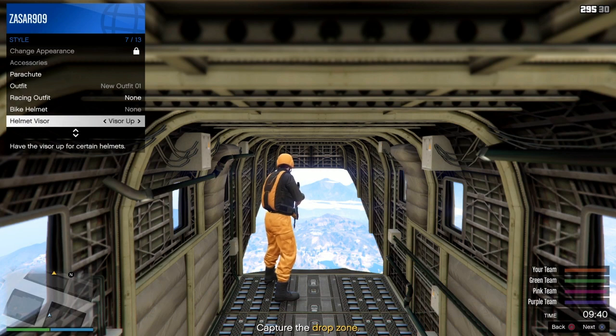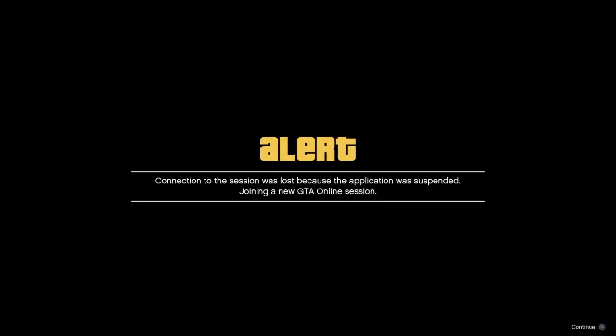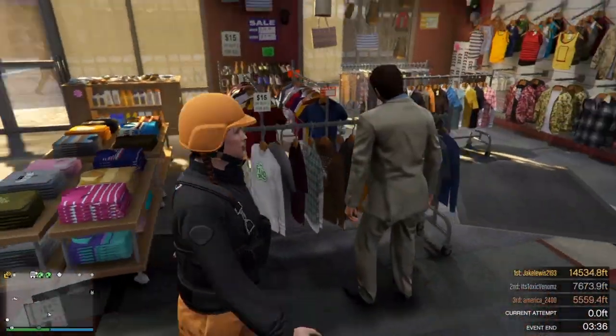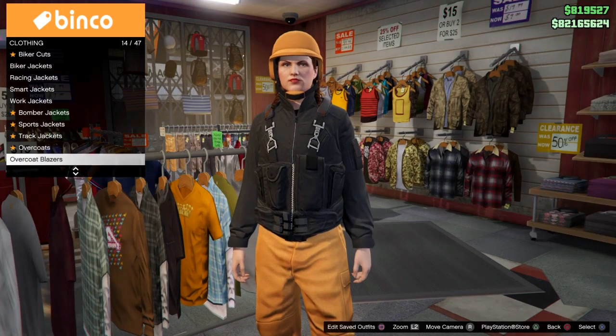When you suspend GTA, come back and you will have the alert message. Accept that alert message and when you spawn into the session you should have the outfit. Go ahead and save it.